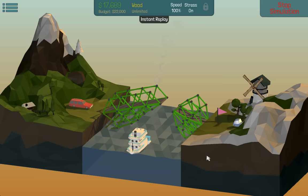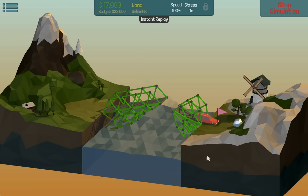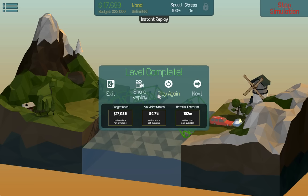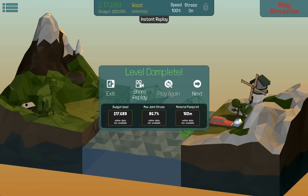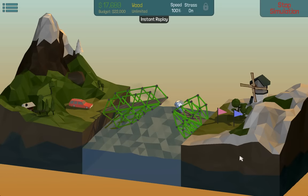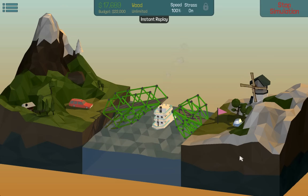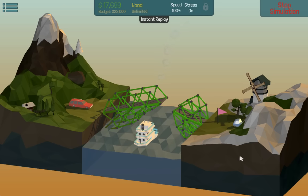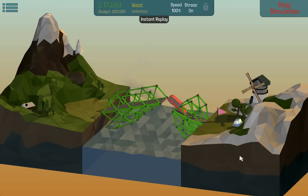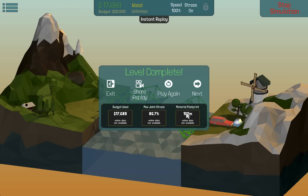Now, can it survive the red car? Yes! We made it! Joint stress 86% — this actually ain't bad. I want to see that again. That made it, then the ship with lots of headroom, and then the red car. Well, your engine's broken, I can tell. Cool, we made it! Material footprint: 102 meters.